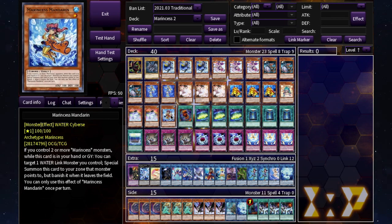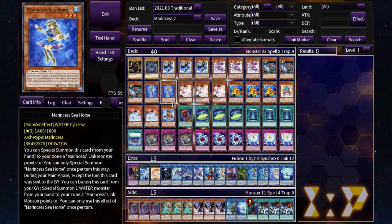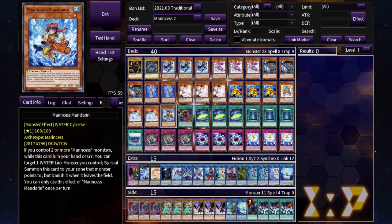We're running one Marincess Mandarin. If you control two or more Marincess monsters while this card is in your hand or graveyard, you can special summon a link monster you control and special summon Mandarin to its link arrow. This is another one you can send with Blue Tang if you don't want to use Seahorse for whatever reason.